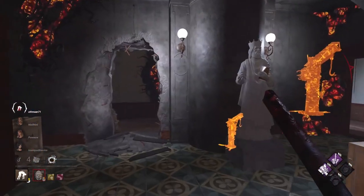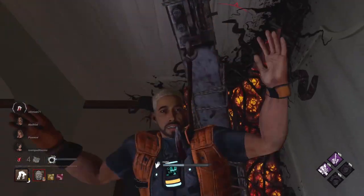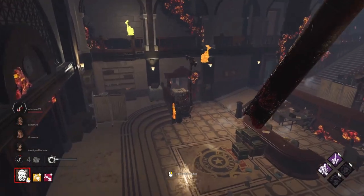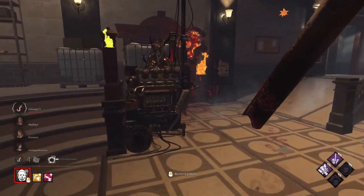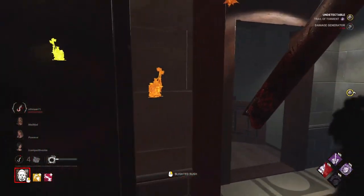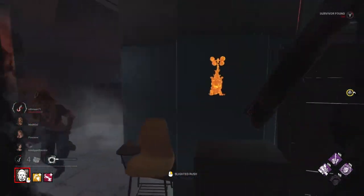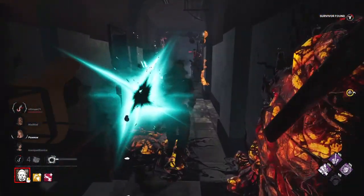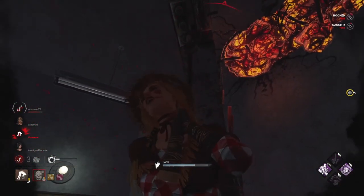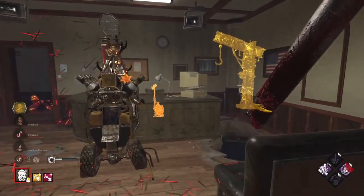We don't have any gen regression perks besides the initial corrupt intervention that just prevents it a little bit. We've got our Blighted Rush — I think it recharges when we hook somebody, which is quite nice. Undetectable coming in now. All we got to do is see if we can catch one of these gamers off guard. Hello. We'll take the down there. She had no clue. Trail of Torment is doing so good for us.